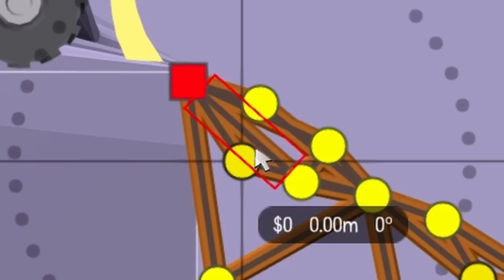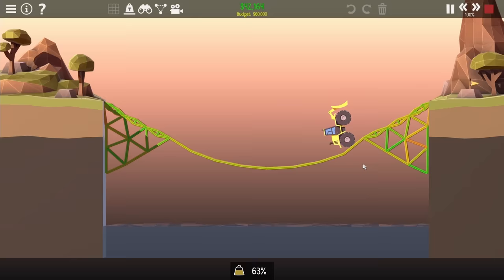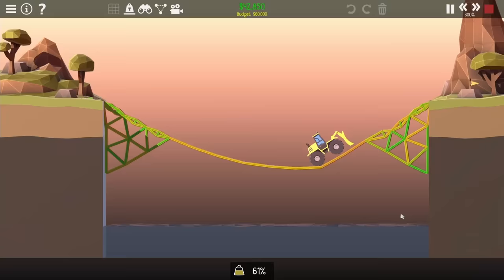I end up doubling up the first diamond, and once I have that done the truck actually ends up getting to its checkpoint and all the way to the other side - but just before it gets on the last platform it does a wheelie and falls down. I lower that piece a bit which helps, but it's still just not enough. Lowering the roadway just a little bit more finally has the truck getting up and it works out fine.